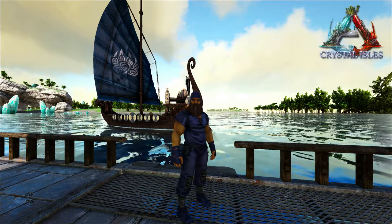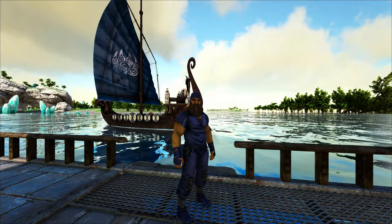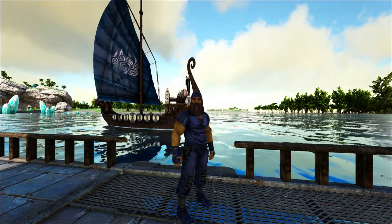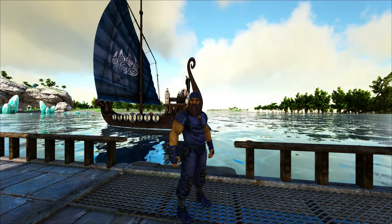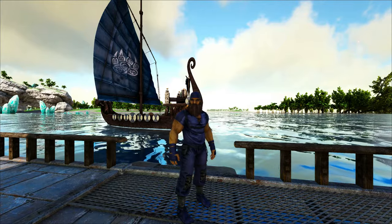Hey, how's it going? Welcome back. Today we'll be doing something a little bit different. I want to go ahead and try to get us some griffins. I've been doing a little bit of traveling in between the last video and this one. I've got our cloning chamber from Extinction and I have it set up over on Valguero. And then I went ahead and made up quite a few of the element shards into the transferable element. Got those from Genesis 2.